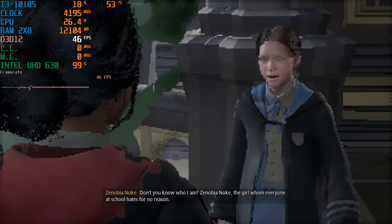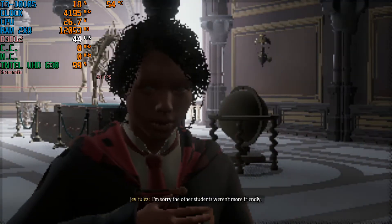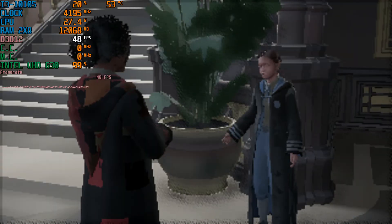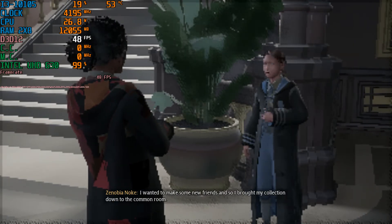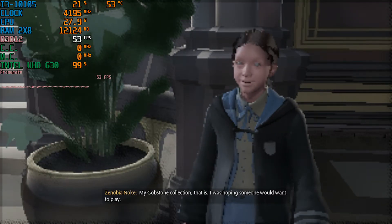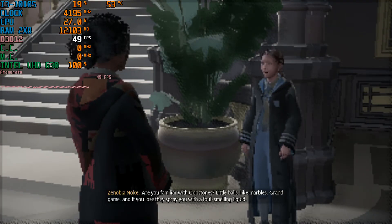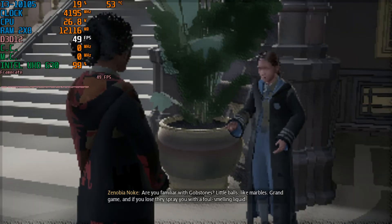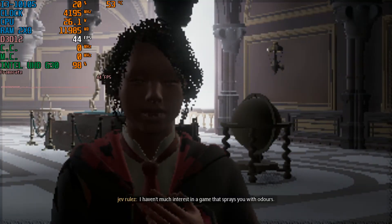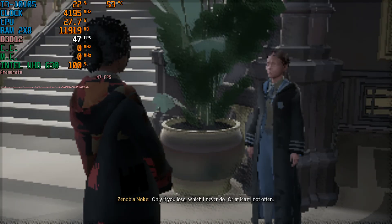Zenobia Noak — the girl whom everyone at school hates for no reason. 'I'm sorry the other students weren't more friendly.' 'That's kind of you. I suppose there are a few decent souls here. I wanted to make some new friends, so I brought my gobstone collection down to the common room. I was hoping someone would want to play. Are you familiar with gobstones? Little balls, like marbles. Grand game. And if you lose, they spray you with a foul-smelling liquid.' 'I haven't much interest in a game that sprays you with odors.' 'Only if you lose — which I never do.'